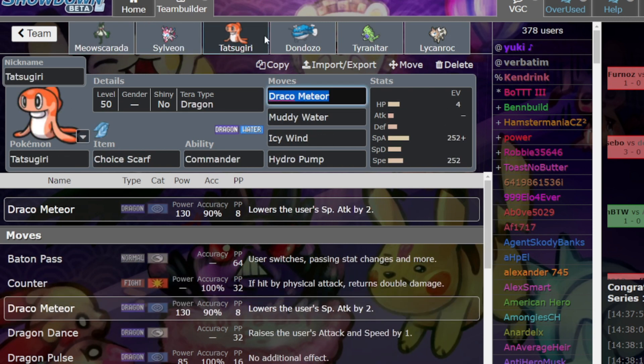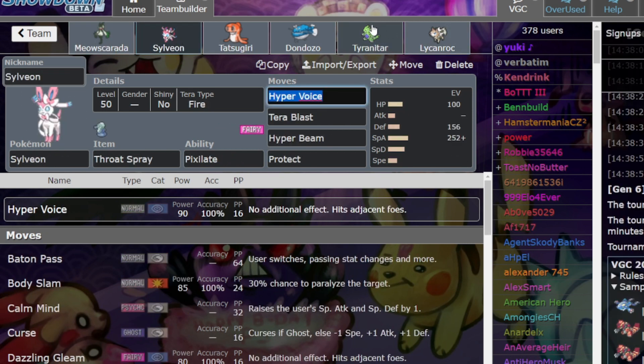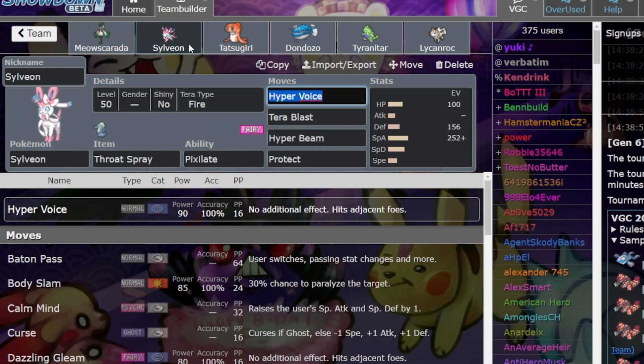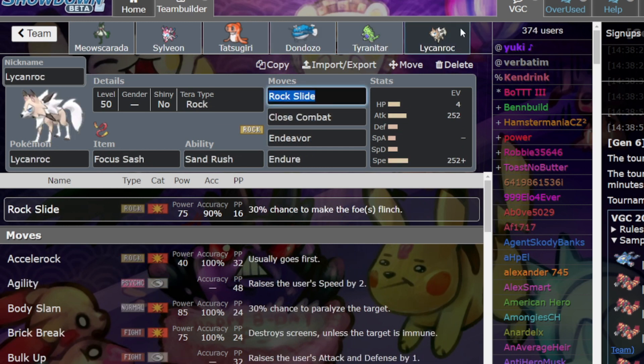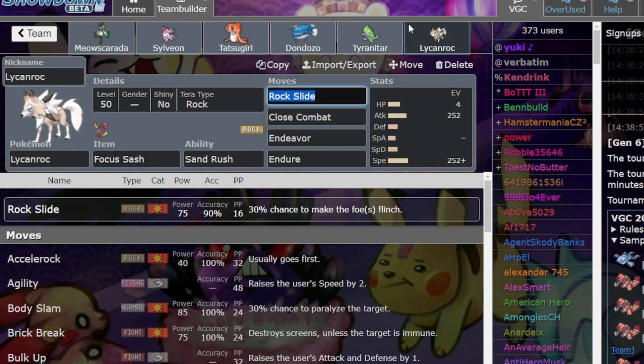I've seen some other variants like Meowscarada, Sylveon, and Talonflame with Gholdengo to counteract opponent's Tailwind teams. But these are the three combinations you absolutely need to prepare for if you're facing Dondozo.